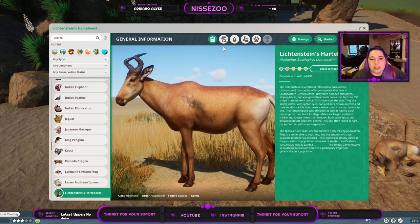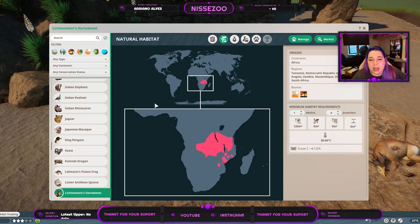It's a least concern animal with 48,000 of them living in the wild. They are from Africa — more specifically Tanzania, Democratic Republic of the Congo, Angola, Zambia, Mozambique, Zimbabwe, and South Africa. They live in the desert and grassland biome. One animal needs 120 square meters of land. I haven't seen them swim, but that doesn't mean they don't.